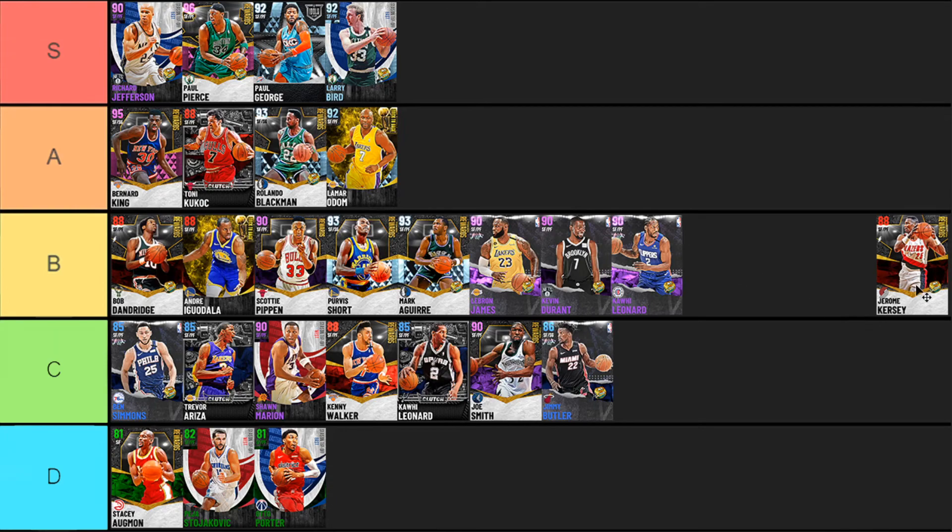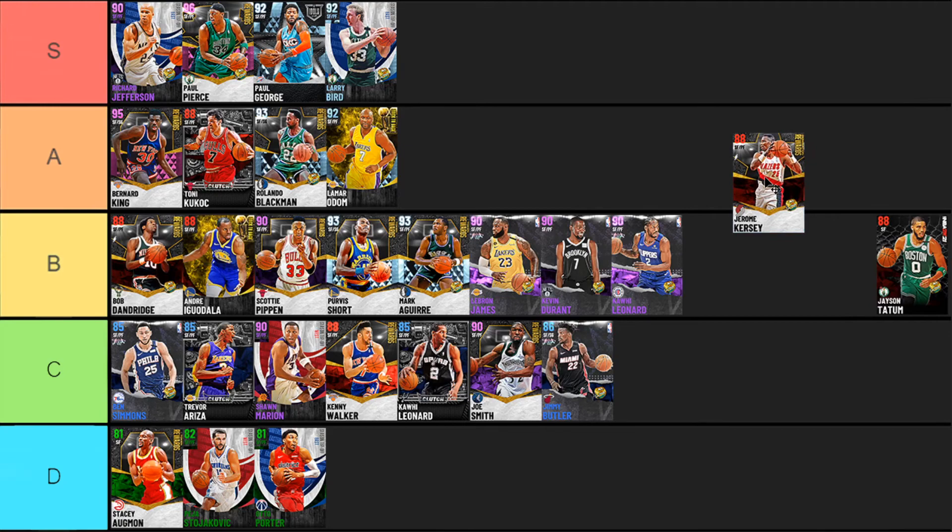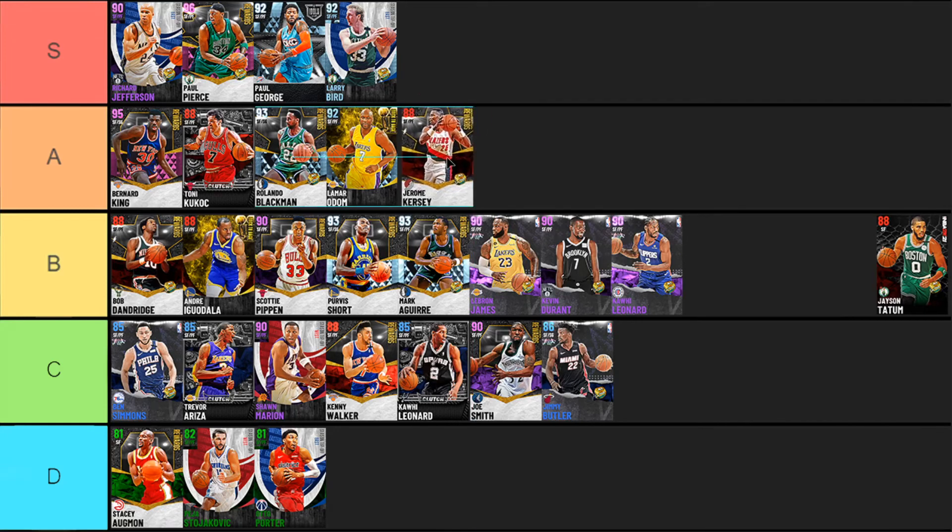Next up Jerome Kersey at Amethyst — this card is an absolute dog of a card, an absolute beast and one of my favorite cards in the game right now once evoed. He's six foot seven at the three, has eight cool badges that help out with finishing, silver clamps, silver intimidator, a bunch of good bronzes for finishing, and he's just overall solid besides post game. Good mid-range, good three point shot, really nice release, amazing finishing, awesome defense, good speed, good rebounding. Jerome Kersey fits solidly in A tier at Amethyst — at Ruby he's probably B tier.